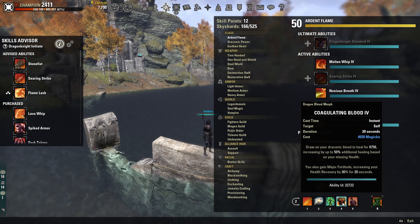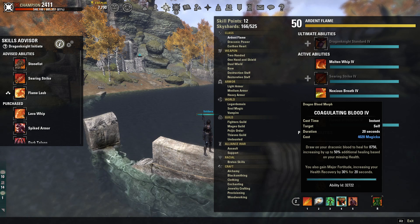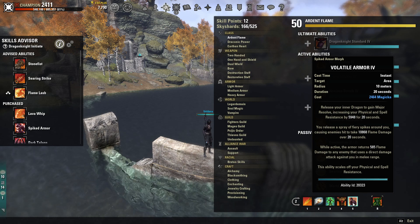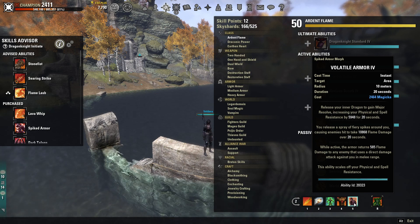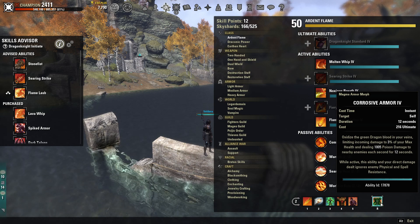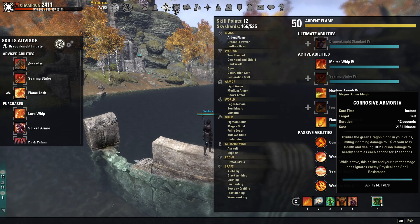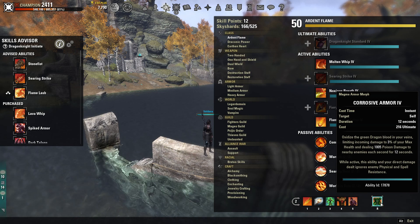Coagulating Blood is your main burst heal — when Resolving Vigor isn't healing you enough, use this to get your health back to full. Volatile Armor is your source of Major Resolve, increasing physical and spell resistance by 6k, and it also puts a DoT on enemies — it's nice to have as many dots on your enemy as possible. Corrosive is our back bar ultimate: it limits incoming damage to 3% of your max health, making you incredibly tanky, and you ignore your enemy's physical and spell resistance so you hit like a truck.